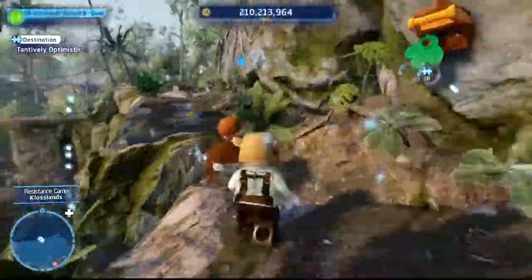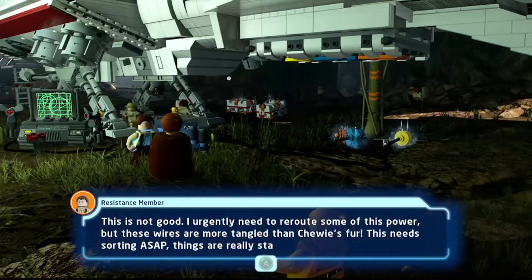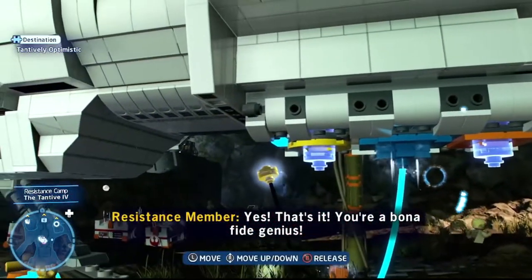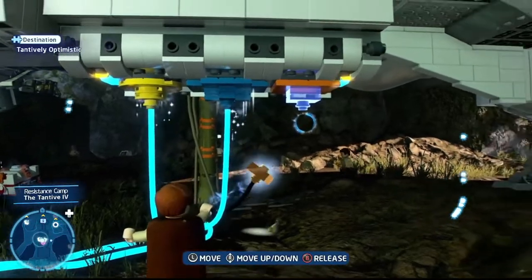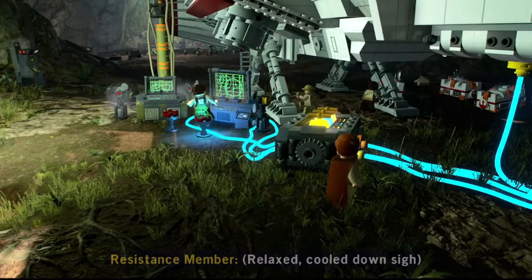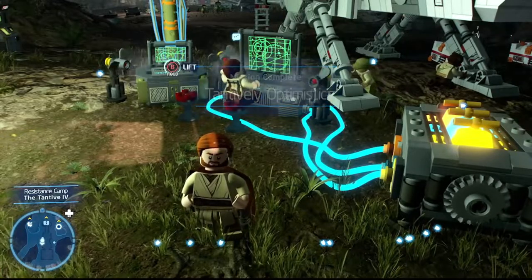Next puzzle: Tantively Optimistic. Follow the pathway back up the mountain to the Tantive IV. There's a power station where cables aren't plugged in. Talk to the gentleman here — he urgently needs cables untangled before Chewie beats him up. Connect the cables to the Tantive IV: blue to blue, yellow to yellow, orange to orange. Orange can be a little troublesome — lift it straight up first before plugging it in. Once done, the machine powers up. But he bamboozled us — it was just for his fan because it's too warm. He throws us the kyber brick anyway. Tantively Optimistic complete.